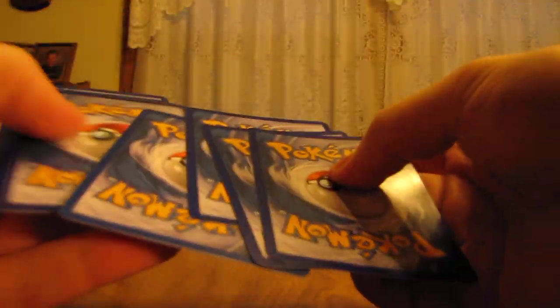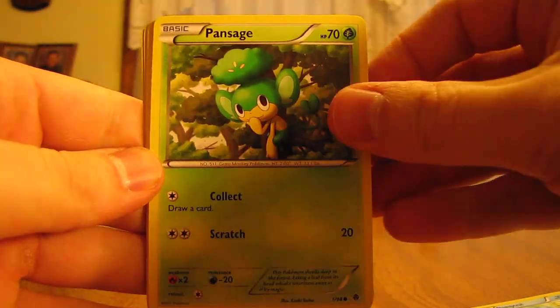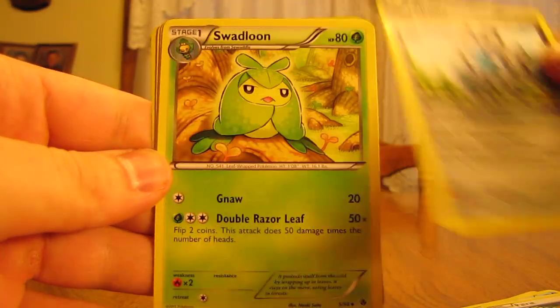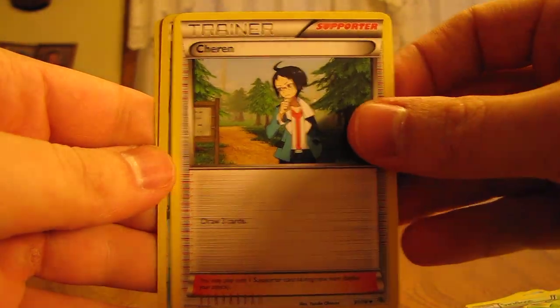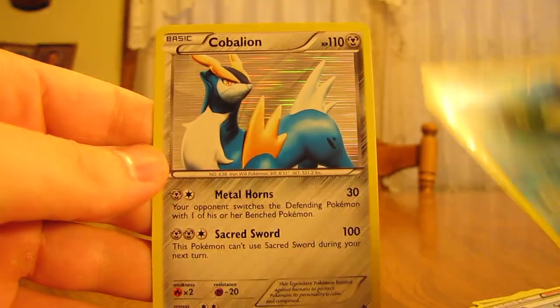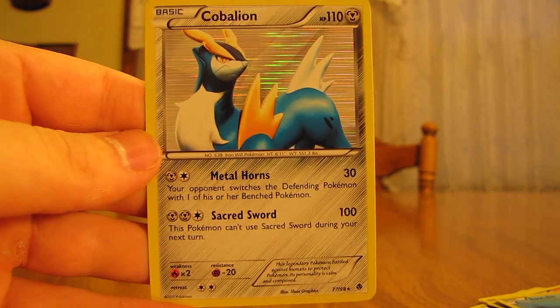This one has Cobalion on the front. I'll give away the code card again. You have Cottonee, Panpour, Pansage, Cubchoo, Patrat, Klang, Swadloon, Chanren, and Baskulin Reverse — which is a common. Oh, there's a nice one — Cobalion Holo! So I had Cobalion on the front of the pack, and then the holo in the pack was Cobalion.